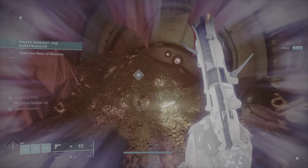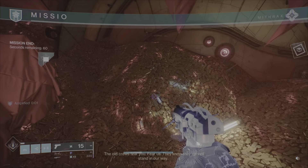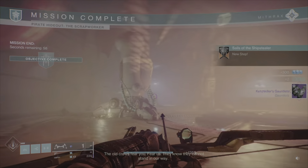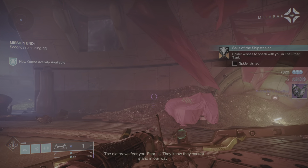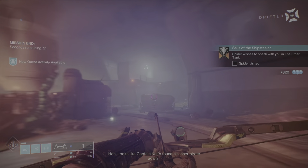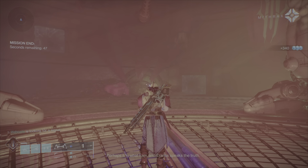Not so smart now, are you? And the part of the weak - the old crews fear you. Fear us. They know they cannot stand in our way. Looks like Captain Kell found his inner pirate again.